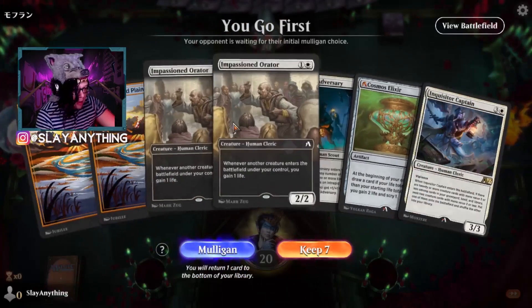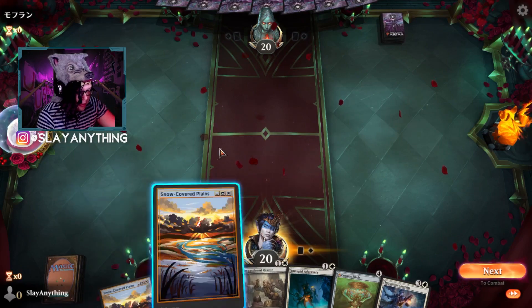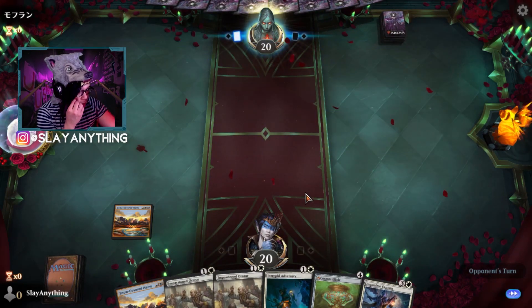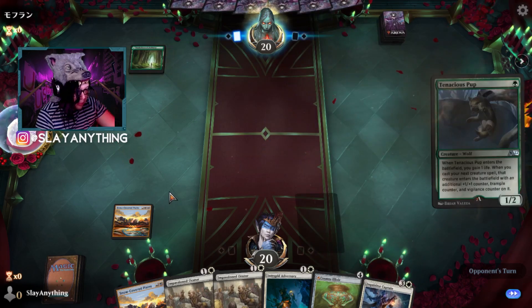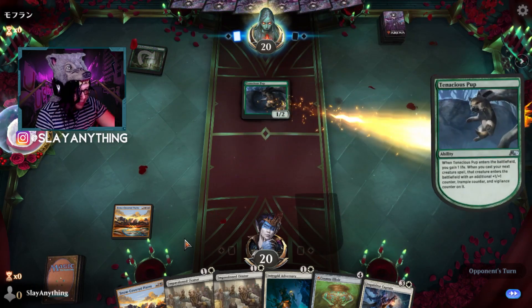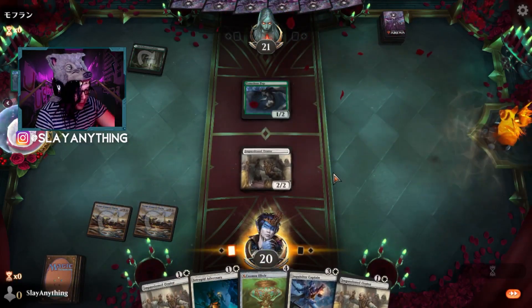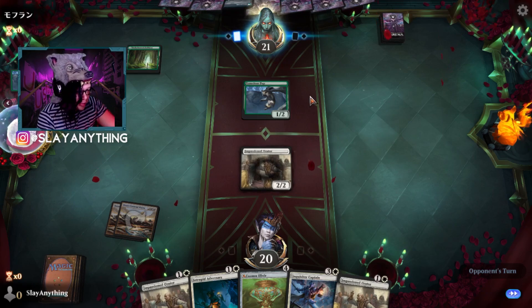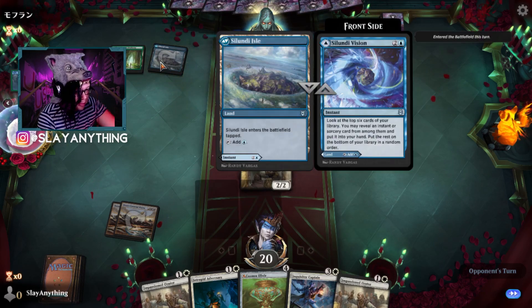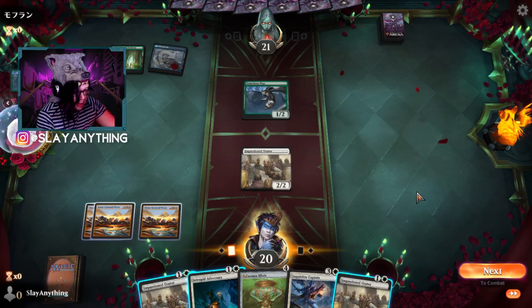Not a great hand but not awful — we have these two cards, so we'll hold on and see what we draw into. Play plains. We could potentially get that third and fourth land and this becomes pretty powerful. Tenacious Pup — I see a lot of people playing Tenacious Pup in mono green and green-red, because it provides so much value. The next creature that pops out is going to be huge.